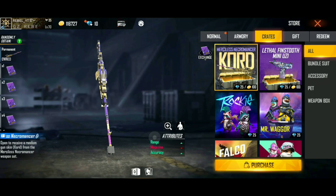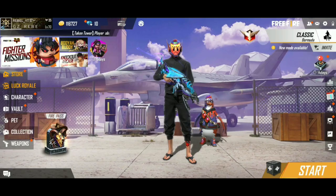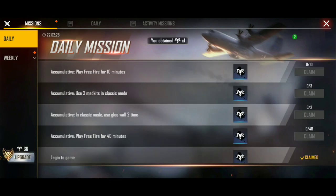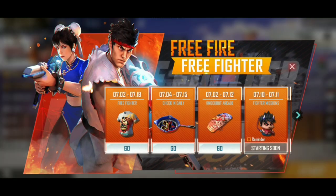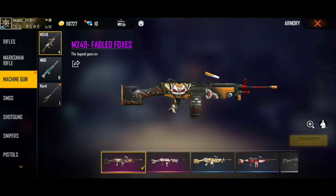If you have a lot of tokens, you can exchange the wallet and you can exchange it. If you have a lot of gun skins, you can exchange it. So if you choose the gun skin, you can choose the gun skin. You can also use the gun to remove the gun.